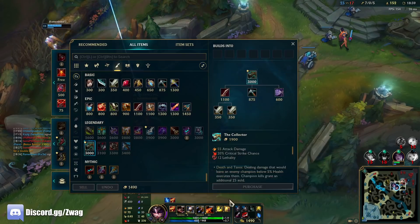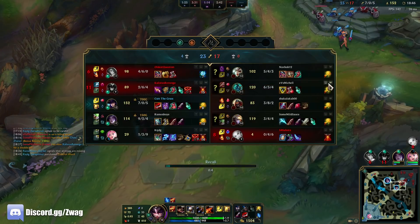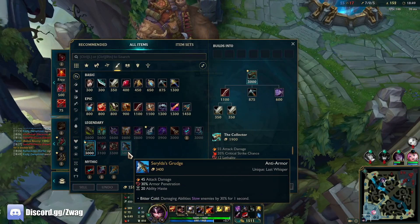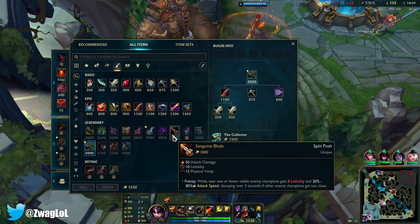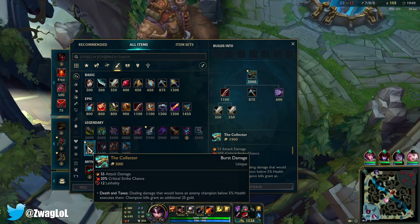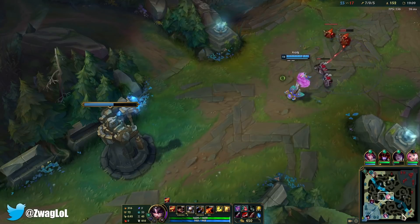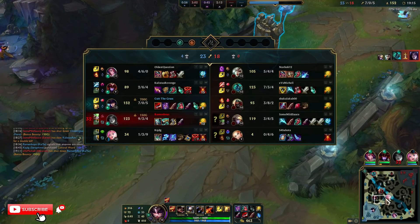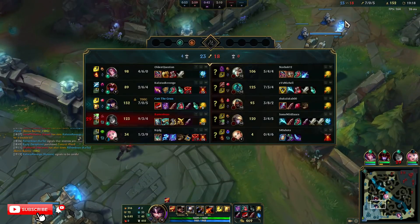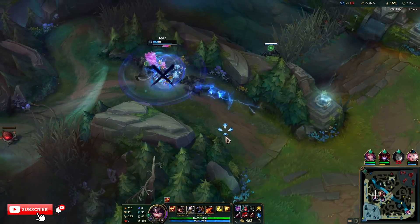I can buy a Last Whisper, or I can get more lethality. Armor boots are literally it for them. 45 AD, 30% armor pen, 20 haste, and my Q will slow them. I think we go Serpent's Fang or something, or Collector. Yeah, we could go another lethality item just because they have zero armor. We could save the Grudge for next item. Maybe I'll go Edge of Night because I could die and possibly throw this whole game. Edge of Night is safest; Collector would probably do the most damage.